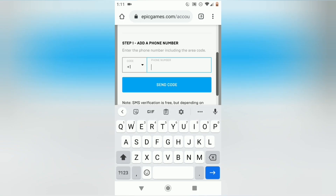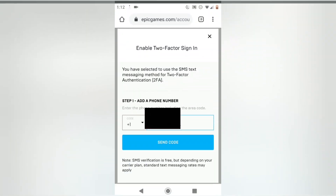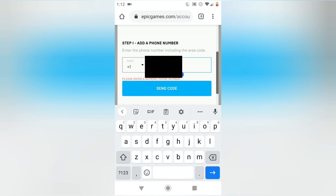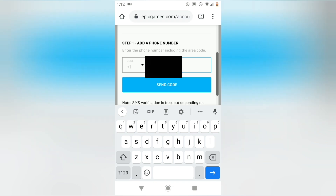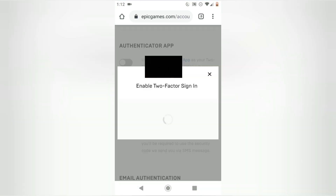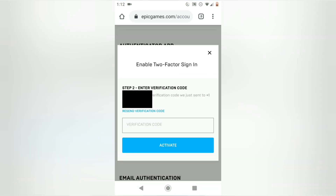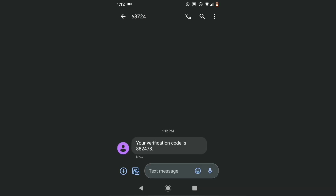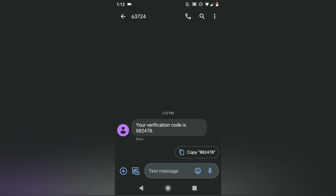So I'm going to type in my phone number and then you can hit send code. You'll want to type it in all together — you don't want to put the dashes in between, they just want all the numbers. Then you should get the text. As you can see it sent mine and it says your verification code is 882478.